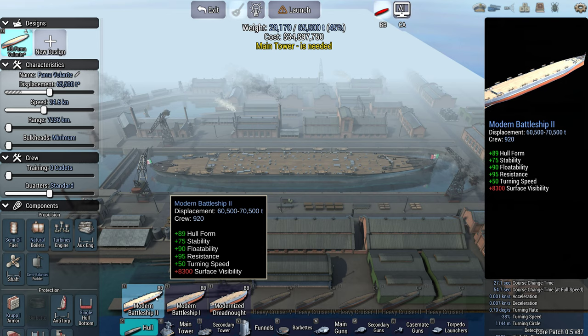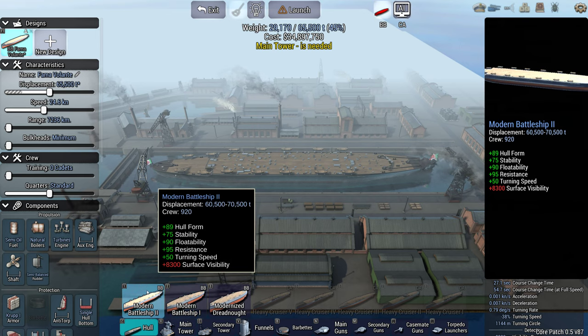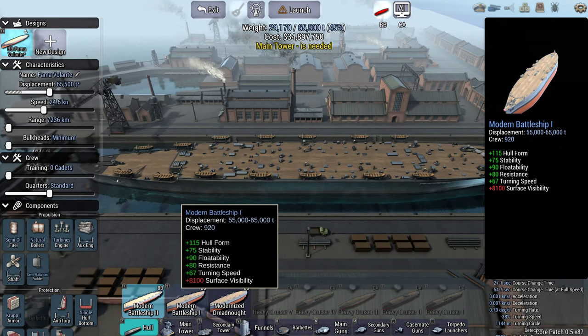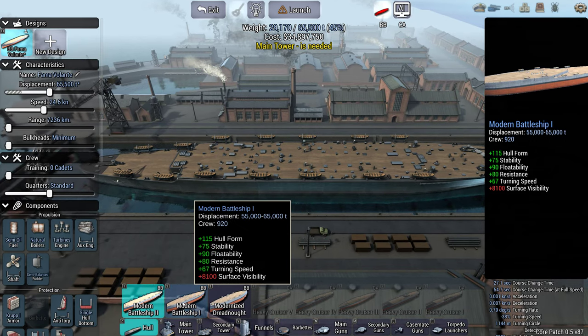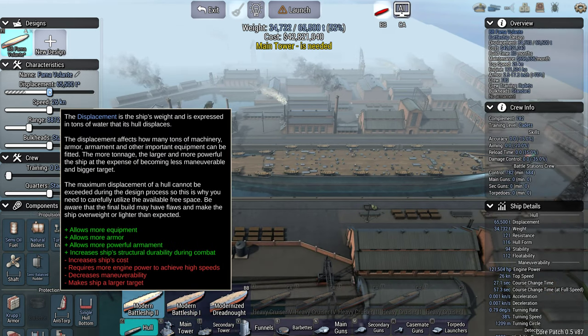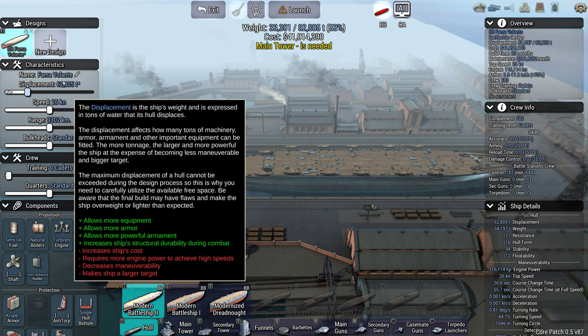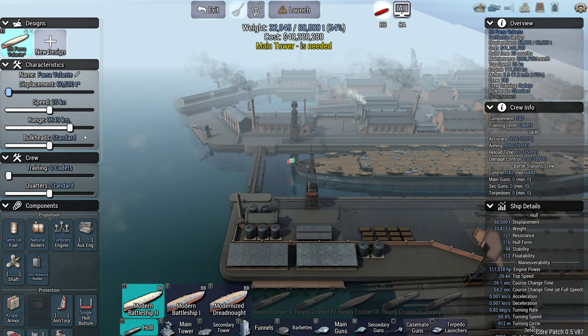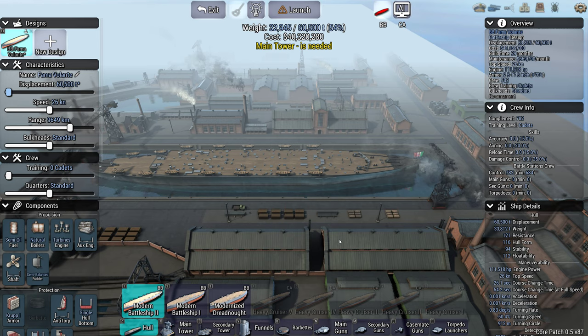Given that we're looking at 60,500 tons, I could use the Modern Battleship 2 at the very end, or I could go for a massive Modern Battleship 1. I think we'll go for the 2, and we'll go for 60,500 which is just the minimum. So we'll go for a minimum displacement one.